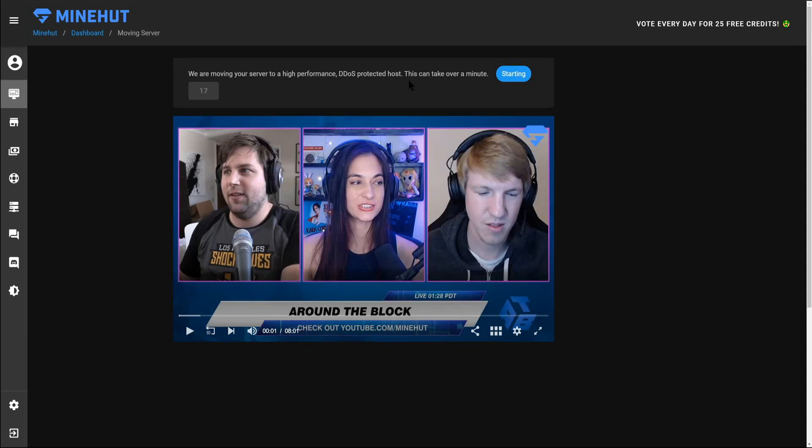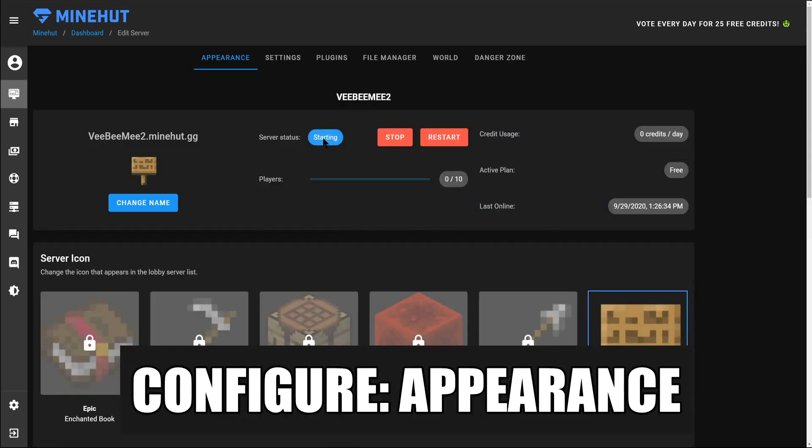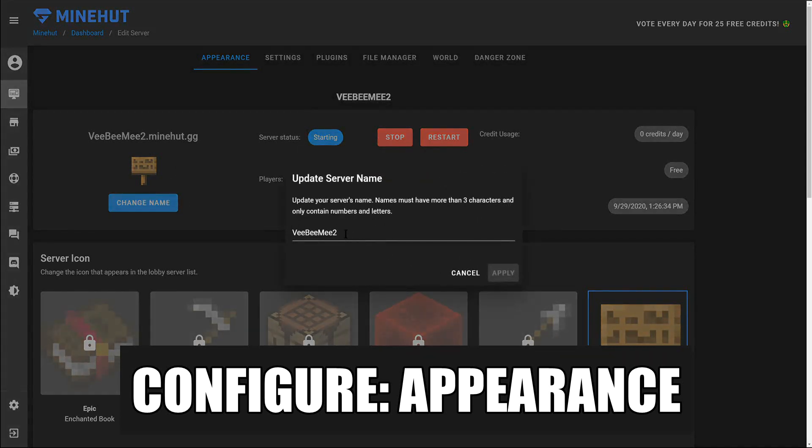You can still edit your server without it being online. As soon as you shut it off, within about five or six minutes, if there's nobody on your Minecraft server it hibernates and goes into a sleep mode. Here we're able to hit Continue — our server is still starting — and we could change the name here if we'd like to update it later.